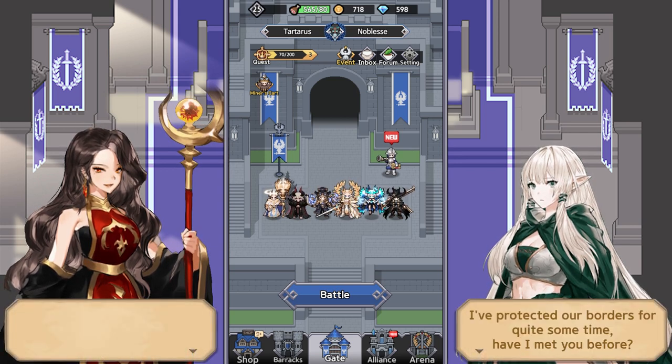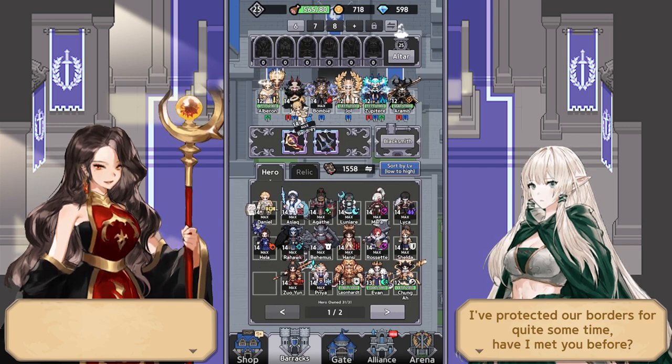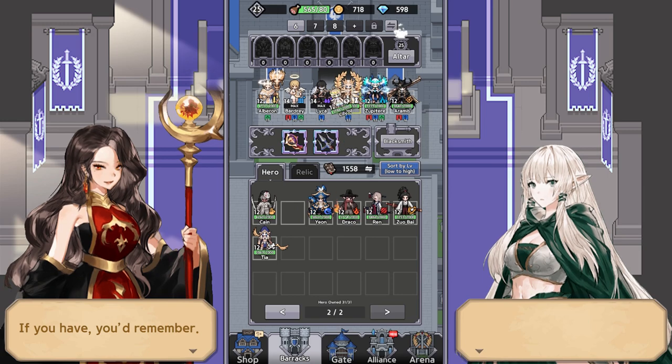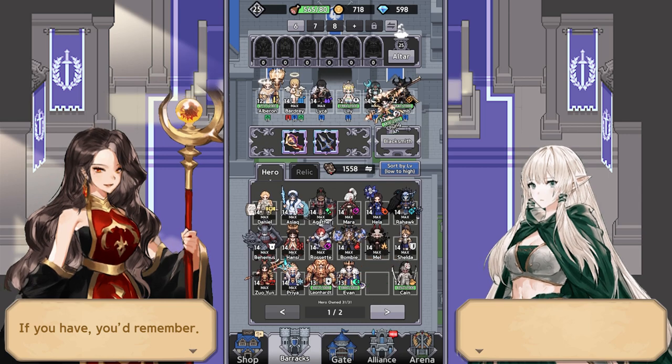This specifically applies to only five heroes in the game: Alberon, Bardri, Laika, Lily, and Lunare. Usually people are going to be running Chunga for their builds — this is your typical setup.